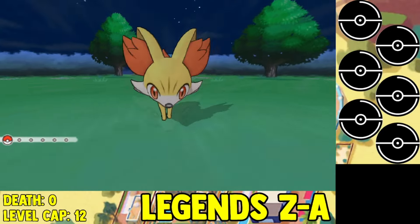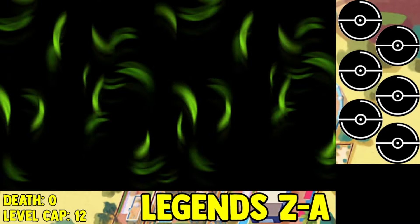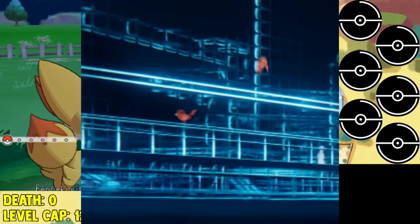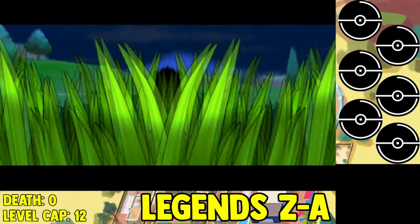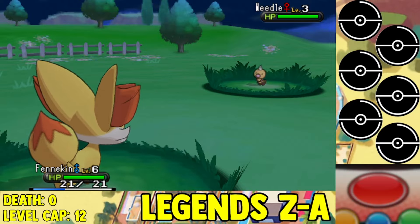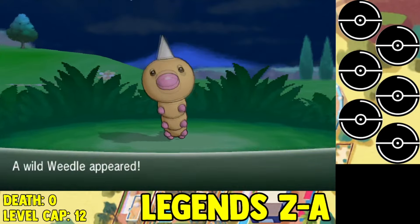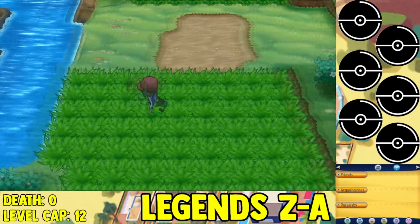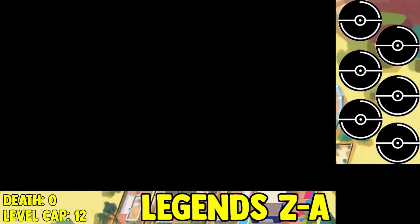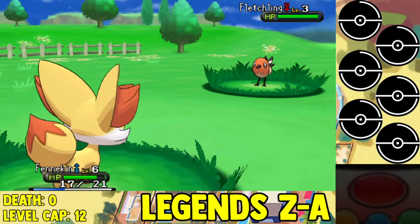So to begin, surprisingly, there's not actually a starter Pokemon in the trailer — there's a whole lot of different Pokemon. So we're going to start shiny hunting on Route 1. There's only one Pokemon available to us, which is going to be Fletchling, and you can see him flying across a lot of bits. I didn't see a Fletchinder in the trailer, but I did see a Talonflame, so we can use Talonflame and Fletchling. You can't use Fletchinder, so if it ever evolves into that, I can't use it. Fletchinder was never seen, but Talonflame and Fletchling were seen, so we can use those two.